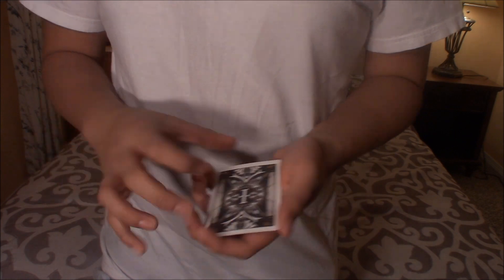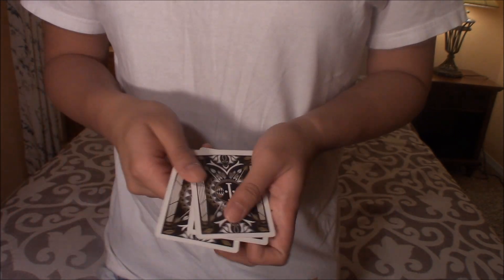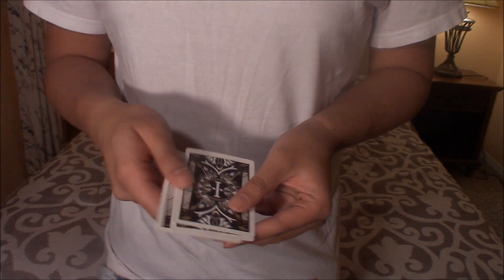Now we're going to mix up the cards so that I have no idea what order your cards are in. What I want you to do is spell out your name. For example, if your name is Gavin, you're going to spell G-A-V-I-N, putting one card to the bottom per letter. Go ahead, spell your name.